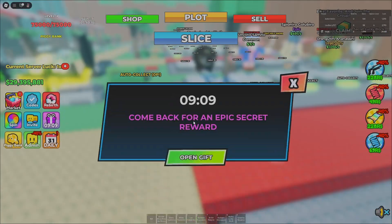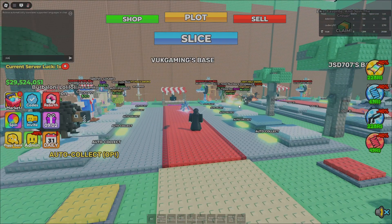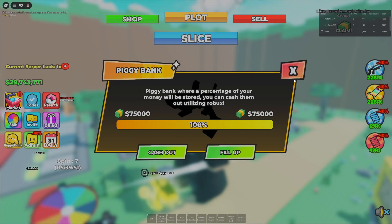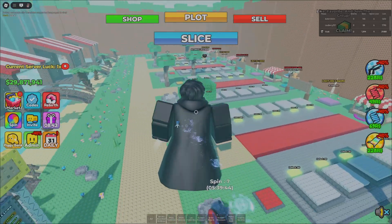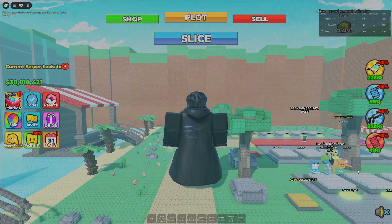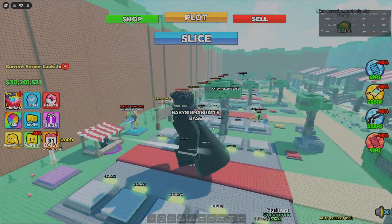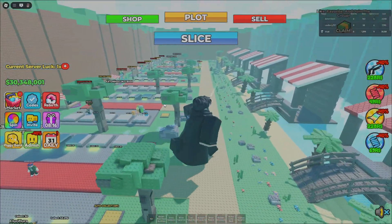I have admin commands which I'm going to show you. Basically I can make myself giant — look at this, I'm literally giant now and my sword is huge. I also have a piggy bank I can cash out all my cash from, plus a bunch of other admin tools. Let me go troll this other player — I'm just going to walk in as a giant brain and he's probably so confused. But yeah, I do have admin commands.